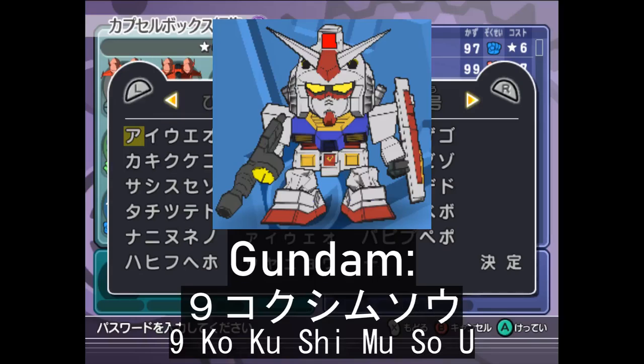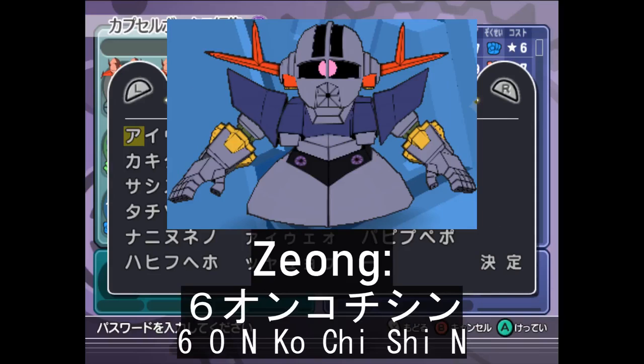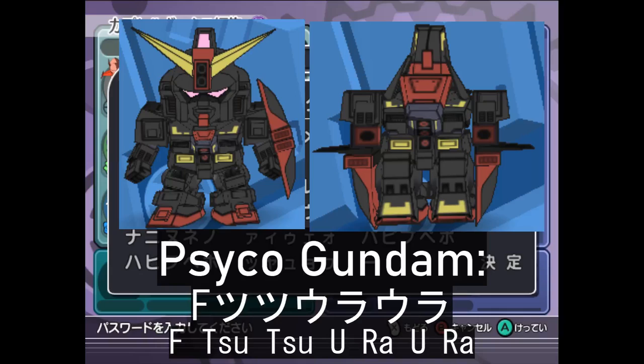To get the Gundam, type 9-kou-ku-shi-mu-so-u. The Perfect Gundam's unlock code is the letter Q, then wa-ki-a-i-a-i — so it's Q-waki-ai-ai. For the Xiong, you input 6-on-ko-chi-shin. Ashmar's code goes n-mu-mi-kan-so-u. The code for Psycho Gundam is f-tu-tu-u-ra-u-ra.